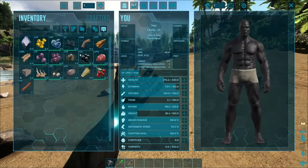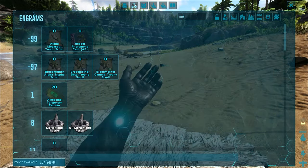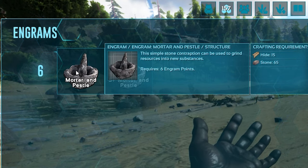So the first thing you should do is set up a foundation on the floor, and we're going to be building something called a mortar and pestle. As you can see, you unlock this at level 6, and it takes 15 hide and 65 stone to craft.